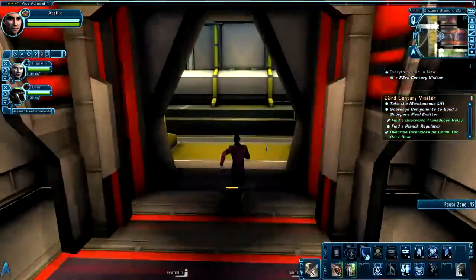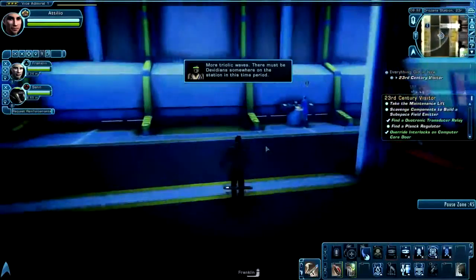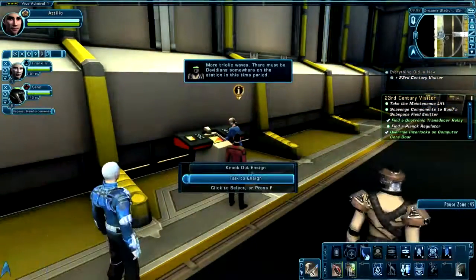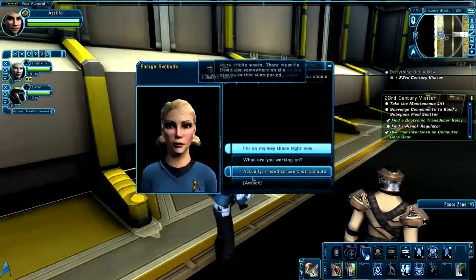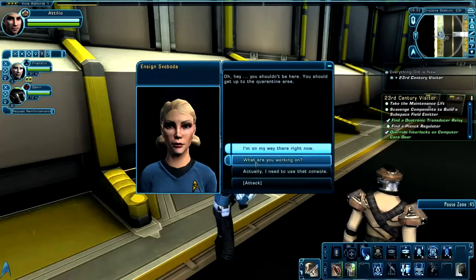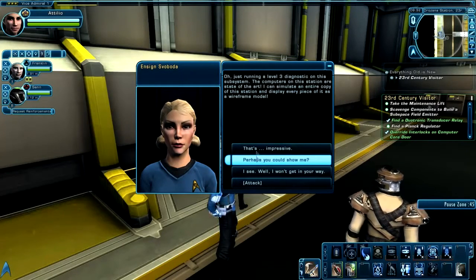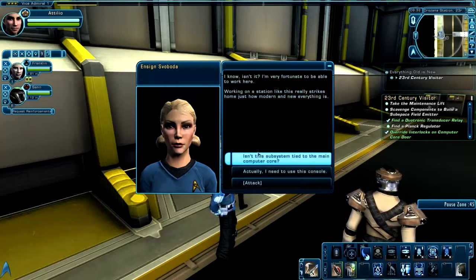Let's continue on. When we get into this room there's going to be another crewman — or crewwoman in this case. You can knock her out or speak to her. Klingons, go ahead and knock her out. For Federation, you're going to want to choose some diplomatic options, basically just acting interested in what she has to say. Go through these options.